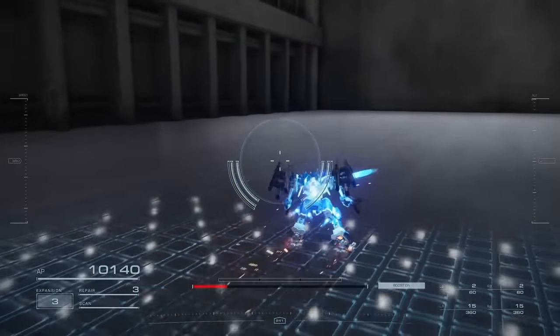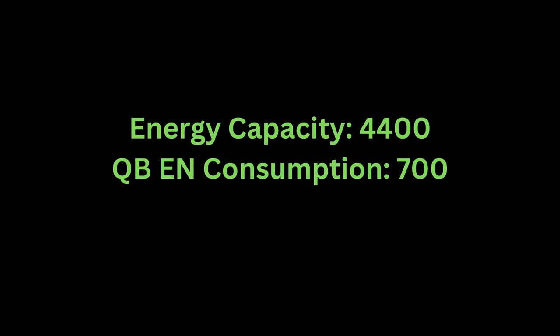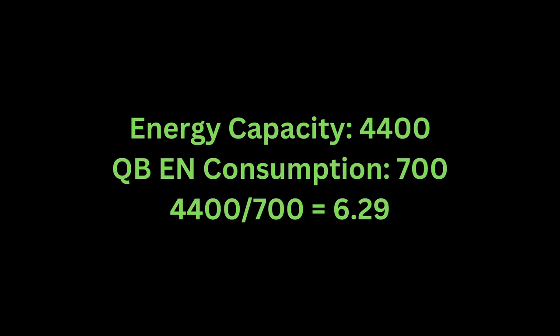Assuming you have 4400 energy capacity from your generator and each quick boost costs 700 energy, you can quick boost 7 times in a row, assuming you don't regenerate any energy in between.